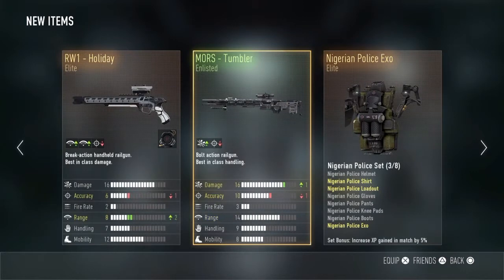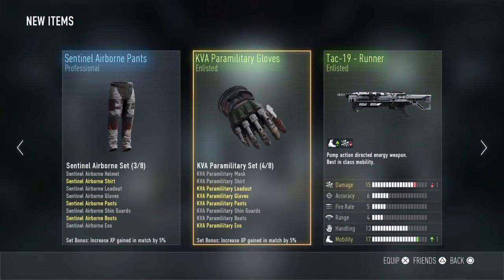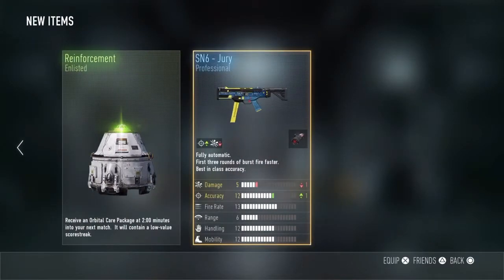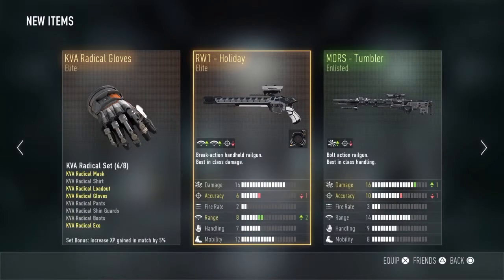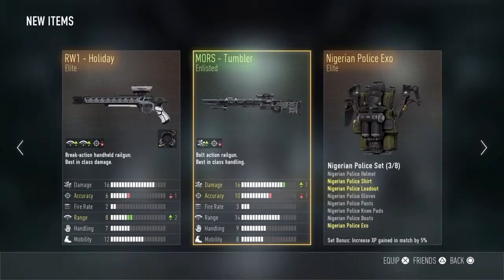So what we got was: RW1 Holiday Elite, Morse Tumbler Enlisted with Nigerian Police Exo Elite, the Sensual Airborne Pants, KFA Paramil- Gloves, TAC-19 Runner, that Exo Elite, Sensual Medic Knee Pads, Reinforcement Enlisted, and SN6 Jewelry.